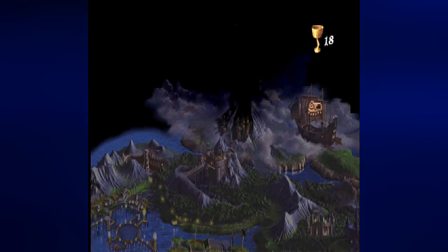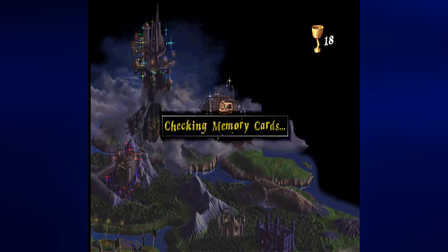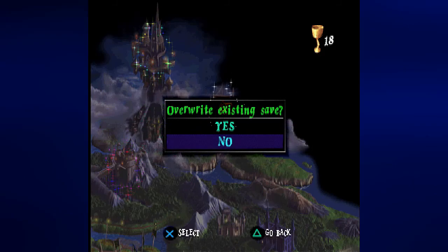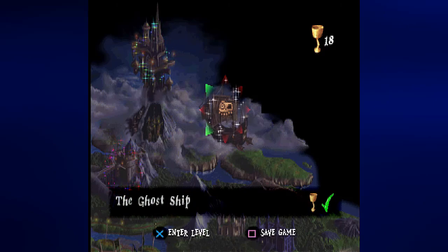I'm surprised I did not have trouble with this level when I was recording it. But that castle looks very foreboding. As I save my game to my memory card, I wonder what this castle is — it's got to be something important. Maybe this is where we will meet Zarok. Join me next time when we go to that castle and get ever so closer to Zarok. Something tells me that our adventure is about to come to an end. Until then, this is Prince Watercress — take care, stay safe, and thanks for watching!